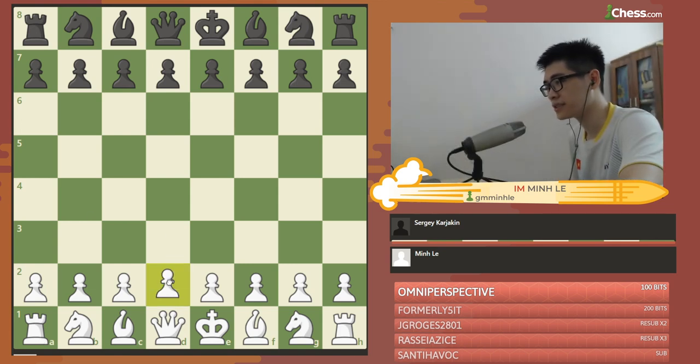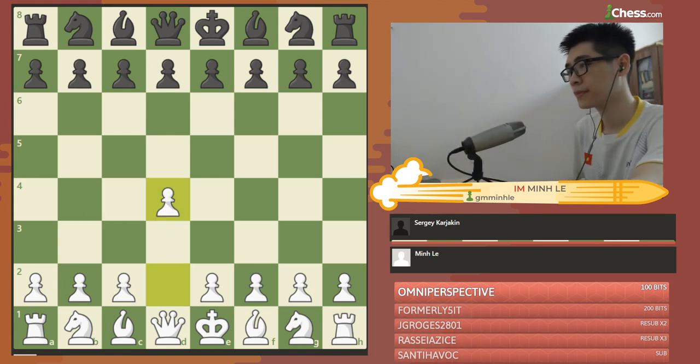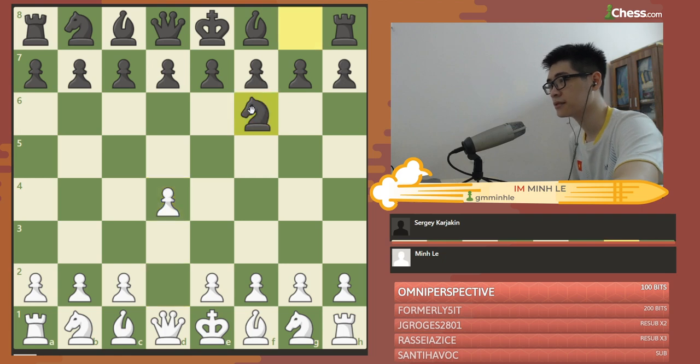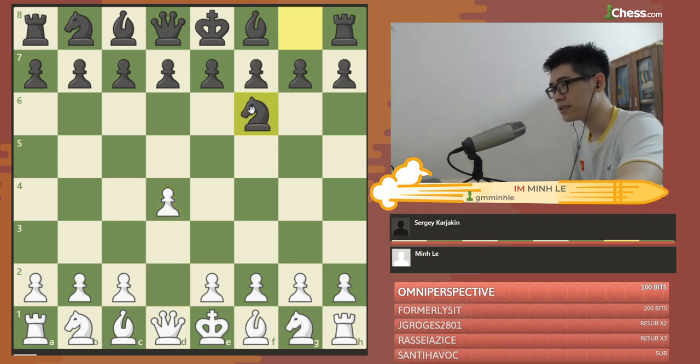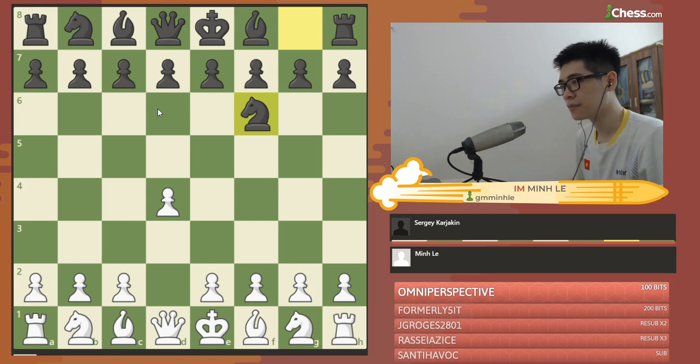So in the game, I played d4 first. He played knight to f6. There are a lot of lines in this position, but in the game I chose the London variation, because it was employed a lot by Marduk Cranston, and of course it is very solid lines to play.